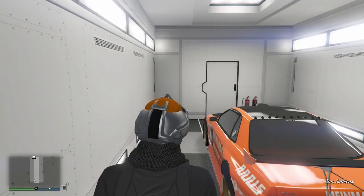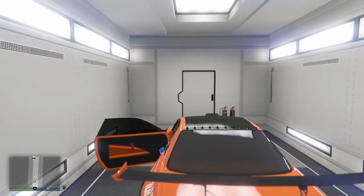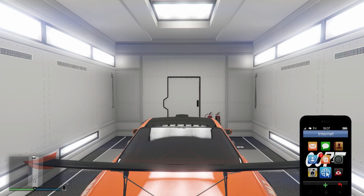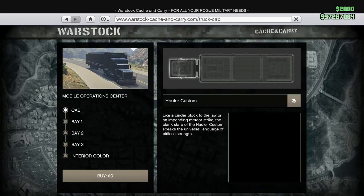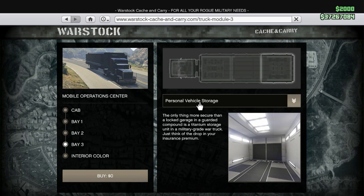Let's go through that again. You've brought your scooter out just like I have, gone inside the back of your storage, got into your Elegy, and now we're going to bring the internet up. Once you've brought your internet up, we're going to go to Warstock, hit Warstock, and then go to Bay 3. Then we're going to change the personal vehicle storage to MT Bay.